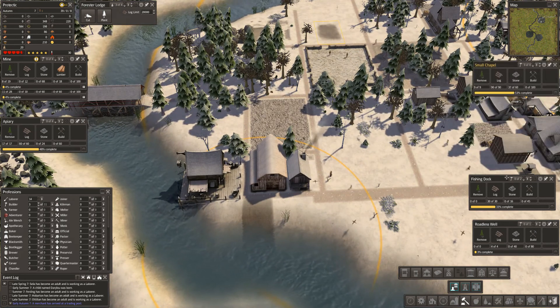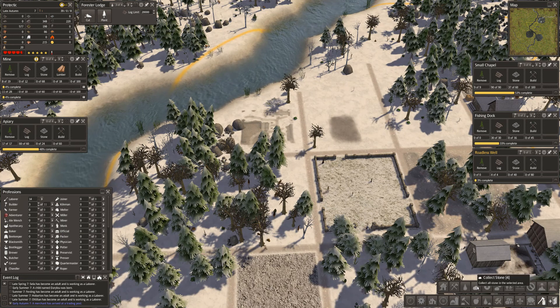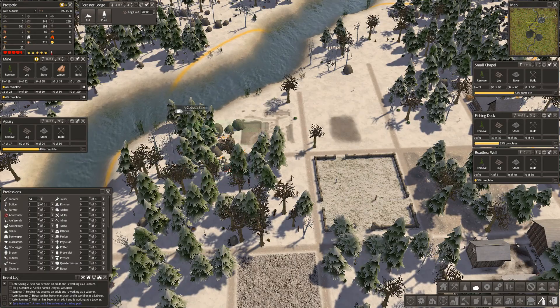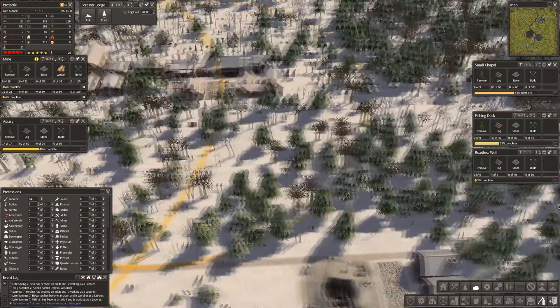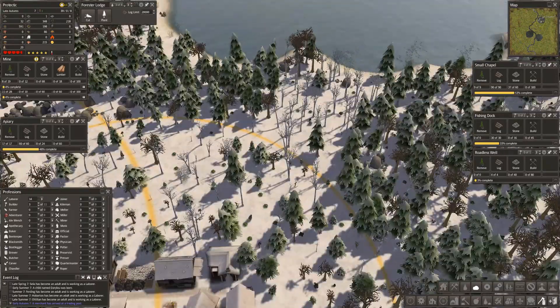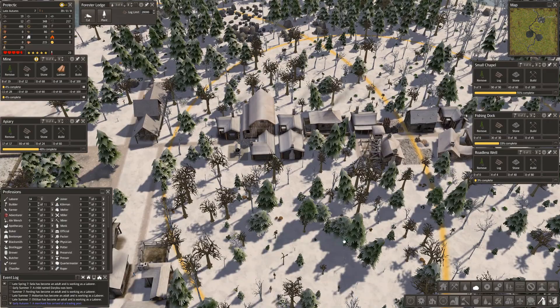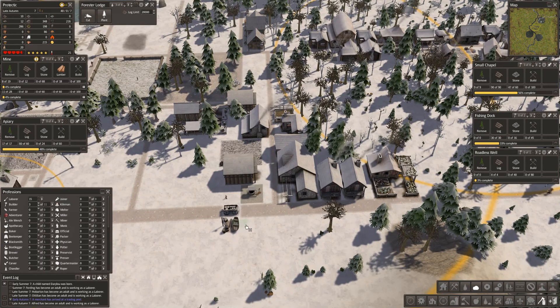Okay, so let's collect stone — and that's my fault for building the chapel. Let's collect stone and go have a look at our area here, because that's the forestry area which is quite small actually. Let's collect stone from there, and there, and there, and there. We'll collect iron later.